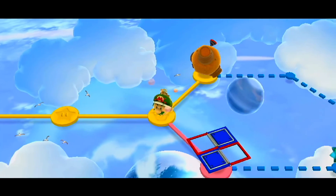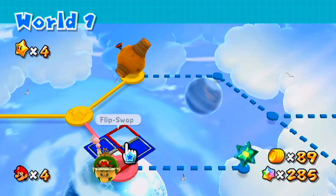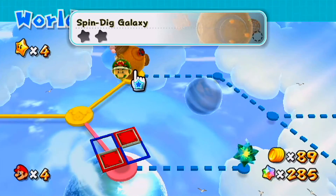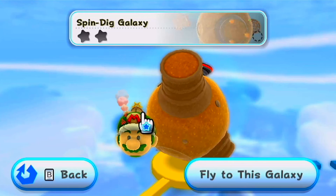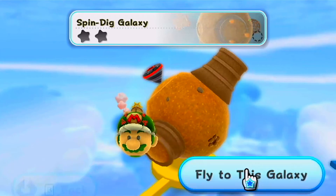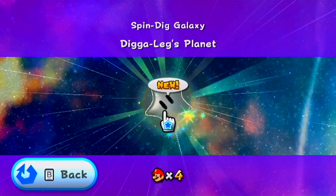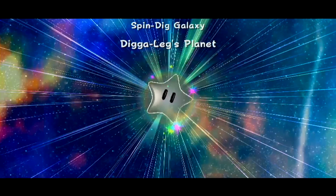Now that we've gotten all that said and done, we're not going to do this galaxy yet — this is the Flip Swap Galaxy. This is going to be a shorter episode; all I'm after is two stars, because it is Thanksgiving today. I posted my first episode of this series just a few hours ago and I'm glad you guys are enjoying it. This episode we're gonna get to the meat of the video, which is the Spin Dig Galaxy and its two missions — the first one being the Dig-a-Leg planet. The Hungry Luma galaxy I'll tackle next video.